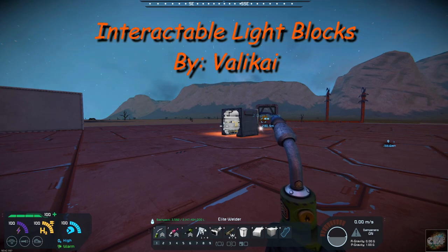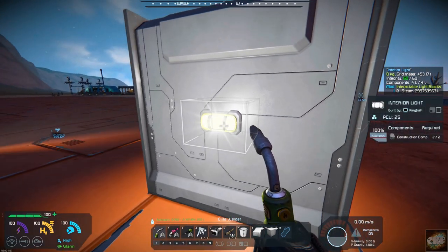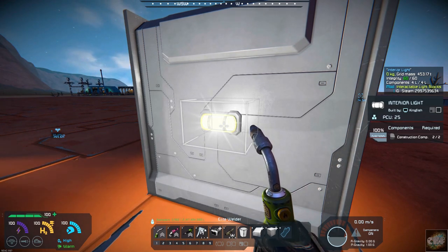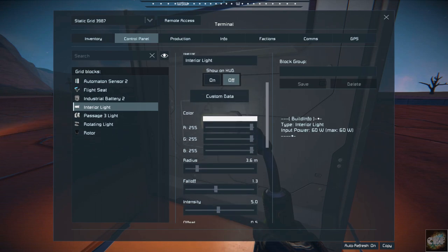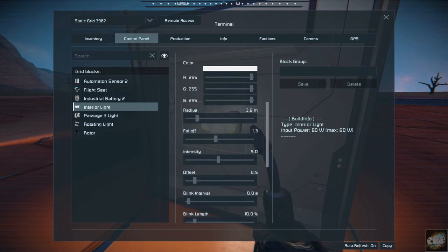If you remember Digi's block, you could get into the light blocks by just coming up to them and highlighting them. Valakai's light is the same thing — you can get into your light block with a terminal. It basically replaces the original blocks with the terminal block, and you can get in and adjust your lights however you would like.